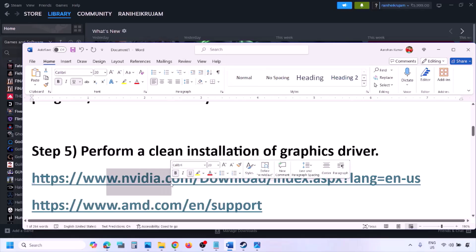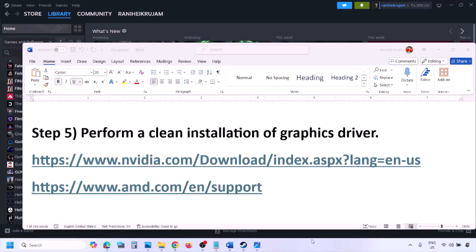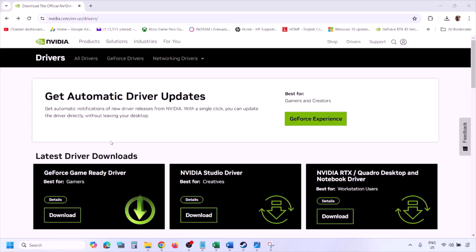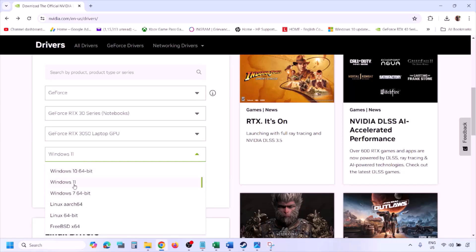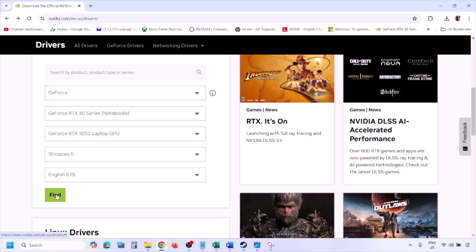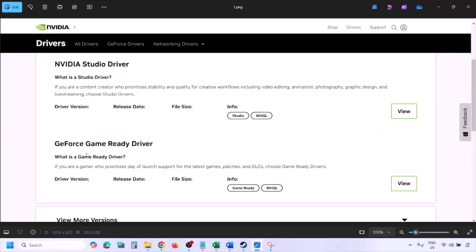The next step is to perform a clean installation of your graphics card driver. If you have an NVIDIA card go to the NVIDIA website; if you have an AMD card go to the AMD website. On the NVIDIA website, select your graphics card and the correct operating system (Windows 10 or Windows 11), then click Find to see the latest GeForce Game Ready Driver.